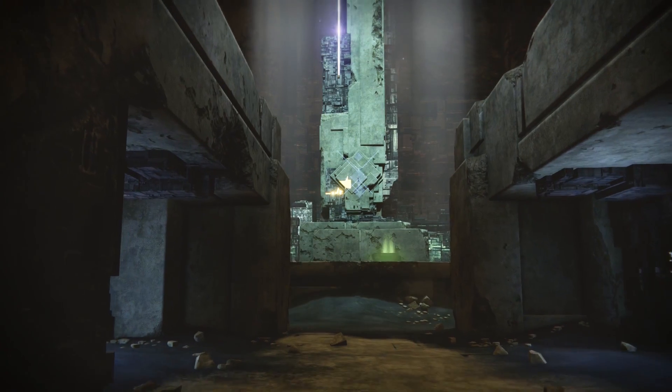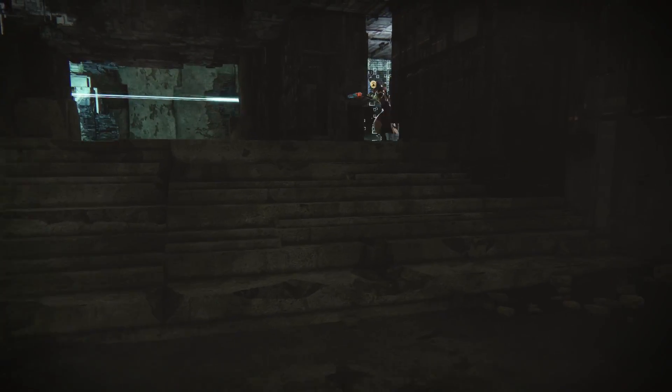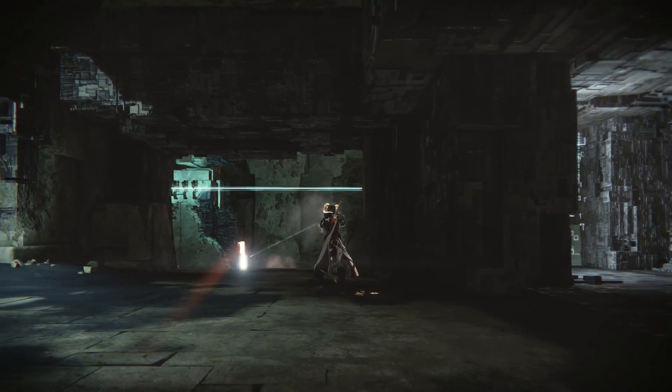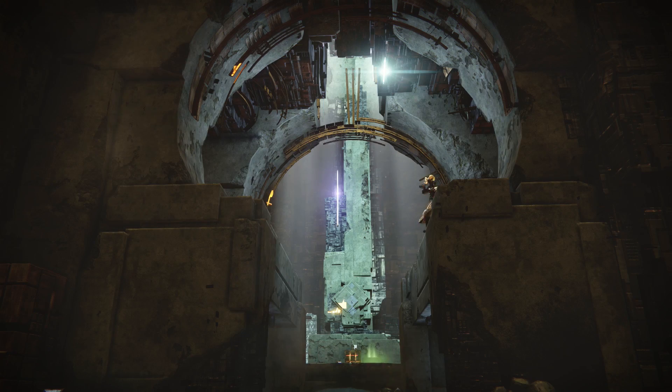Another good spot on the map is up on either side of the bridge. You have a lot of options when you're up there — great lines of sight across the majority of the inside of the map and quick access to head in any direction you want, including good flanking opportunities to catch enemies who might be playing defensively by the back bridge areas. The only downside of going up there is that you're also pretty out in the open, so be prepared to either drop down or back up if you start taking heavy fire.